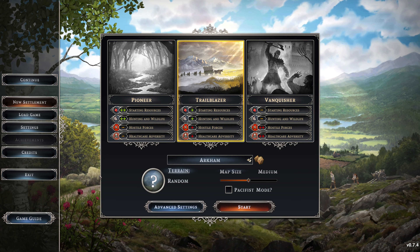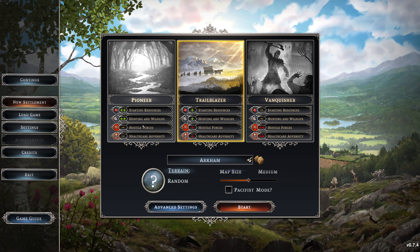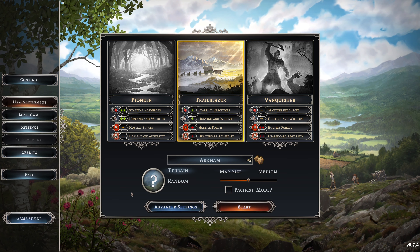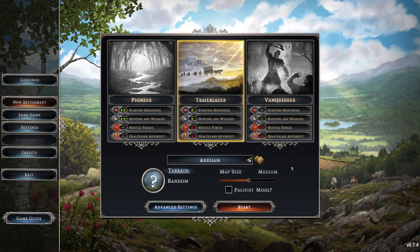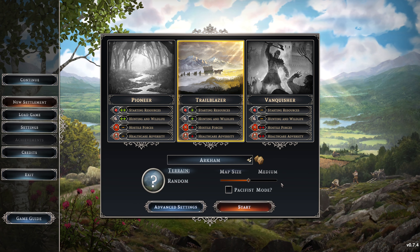As we start a new settlement, you can see there are three difficulty levels — that's really awesome. As a fan of Banished, a game I've played a lot and will be comparing to this game, I really like that. In Banished, you could control how harsh the weather was and how big the map is, which makes it more difficult. But you can do that in this game as well.